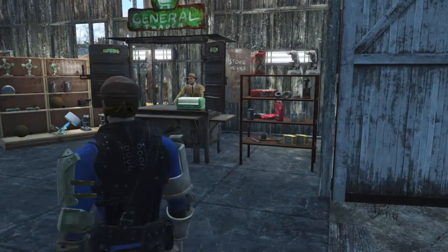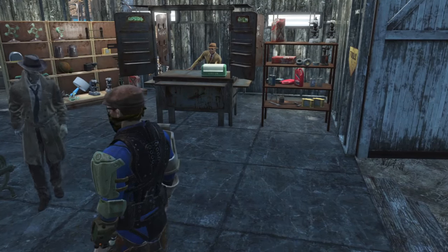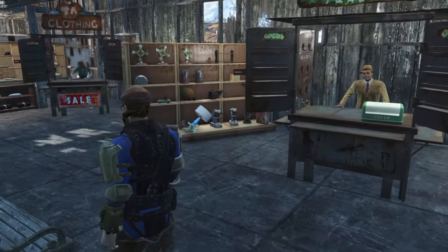First store over here on the right, we've got the General Trader housed by the Vault-Tec rep. Just got a couple of pieces of scavenger's equipment from the wasteland and anything that you could possibly need to get some materials.